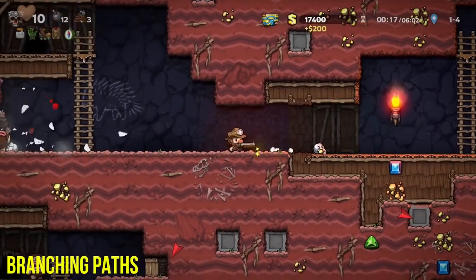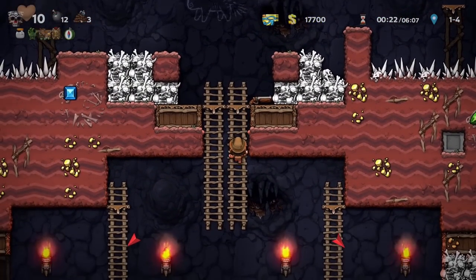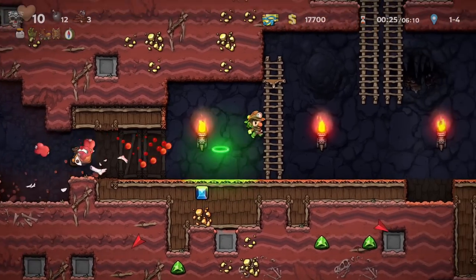Now that you've taken down Quill and are met with a door on each side, you may be curious which one to go into. Derek has stepped up his game this time and added in branching paths. Now it's up to you to choose.